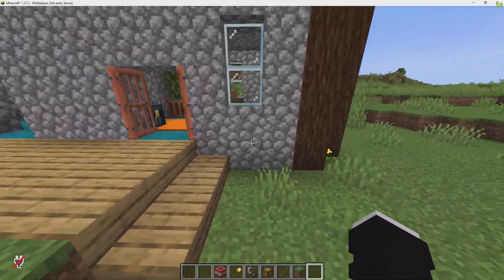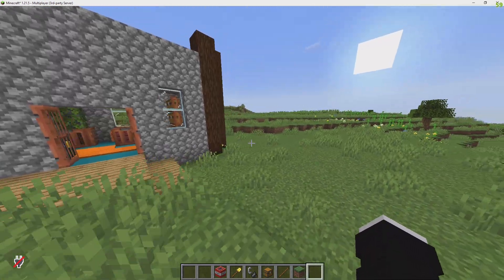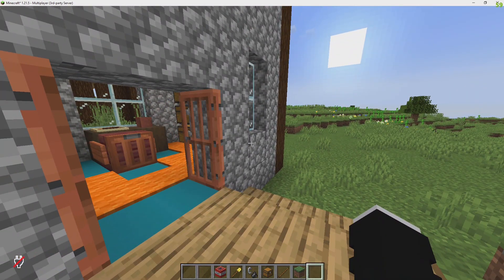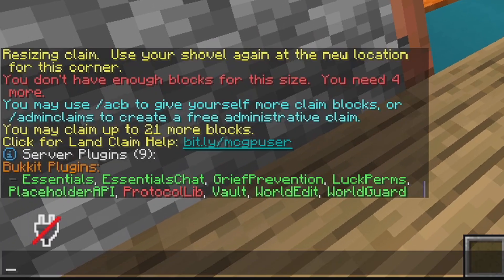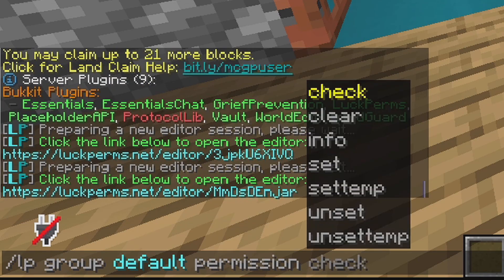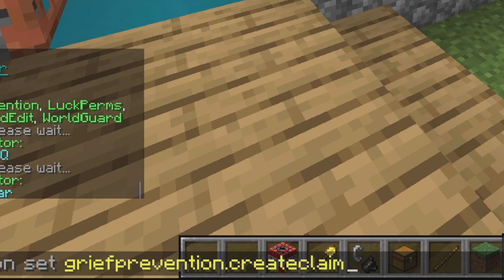Now, you might be wondering why players can't use any of these commands or even create a claim. You must have the LuckPerms plugin to give your players permission to create a claim or even type in commands. I also have that plugin on the server — if I do slash PL for plugins, it will show LuckPerms right here. I can do slash LP for luckperms group default permission set griefprevention.createclaims true.